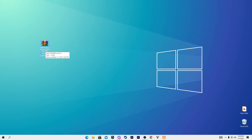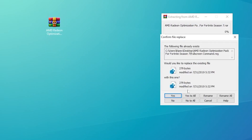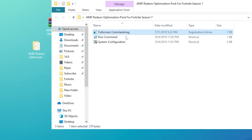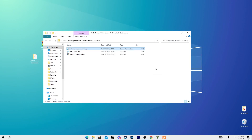First, right-click the downloaded file and extract it to your desktop. Click yes and you will get the AMD Radeon optimization pack folder on your PC. Open the folder — the first file is the fullscreen command dot reg. Simply right-click it, click merge, click yes, and click yes again. That step is done.